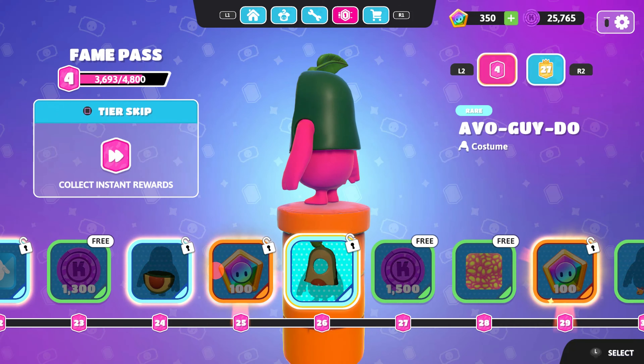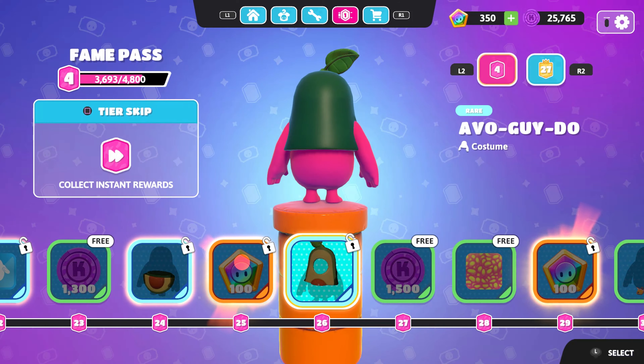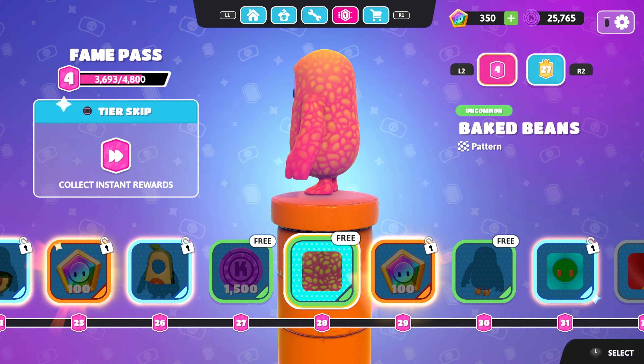Then we have the Abo Gaidu skin — I don't really like this one, not gonna lie. From behind it's actually just a green thing, so I'm definitely not using this one.